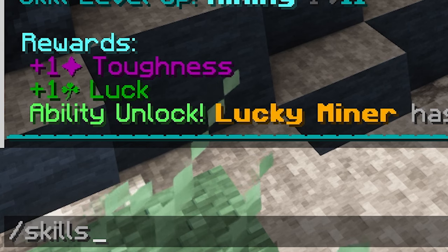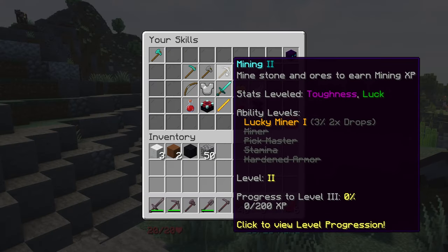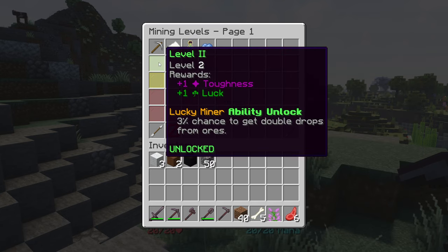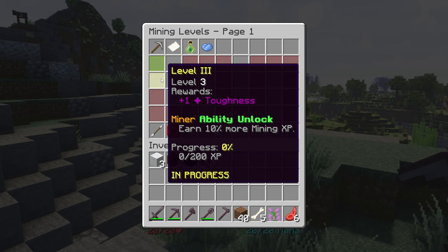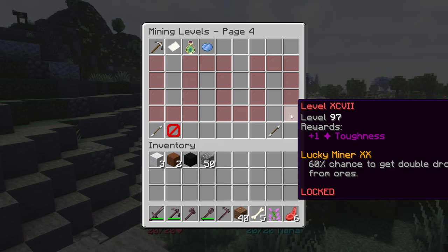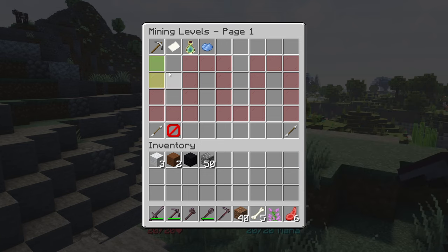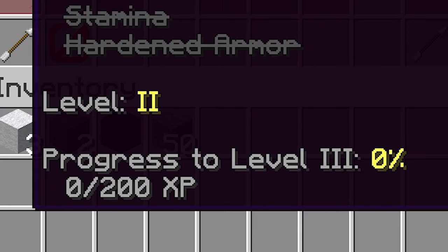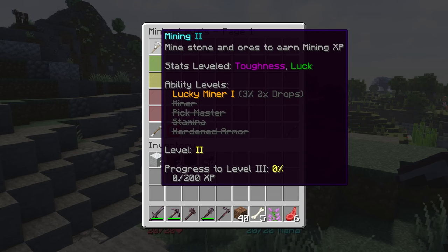To find out what it all means, type slash skills again and click on the Mining skill. You can see which level you're currently at and which level you're working toward. I'm currently at level 2 and working toward level 3. When I reach level 3, I'll unlock more Toughness and a new ability: earn 10% more Mining XP. That's a pretty nice ability, especially when you eventually want to reach level 97, the highest level for Mining. By hovering the pickaxe icon on your page, you can see your current level, unlocked abilities, and how much XP you need for the next level — in my case, 200 more to reach level 3.